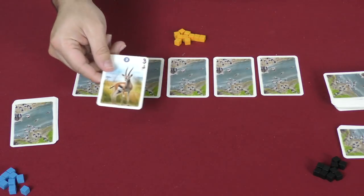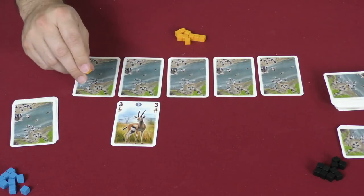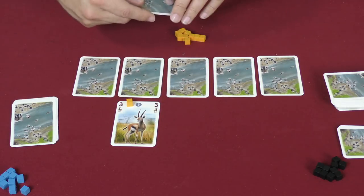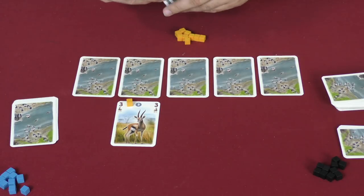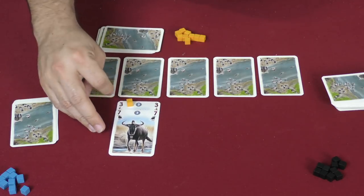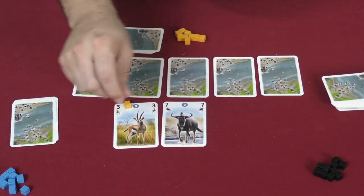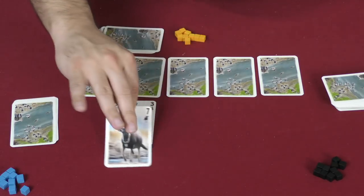The first thing you can do is play a hoofed animal to a river crossing. If it's empty, the number on it won't matter. You mark it with a cube of your color to let everyone know that is your animal, then replenish your hand from the deck, checking for lions, because they have to be dealt with immediately. If you're playing to a place that already has cards, however, the cards you play must be higher than the ones already there — the numbers must ascend as you play them.